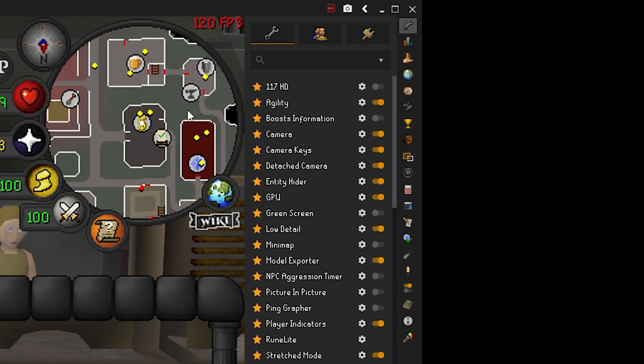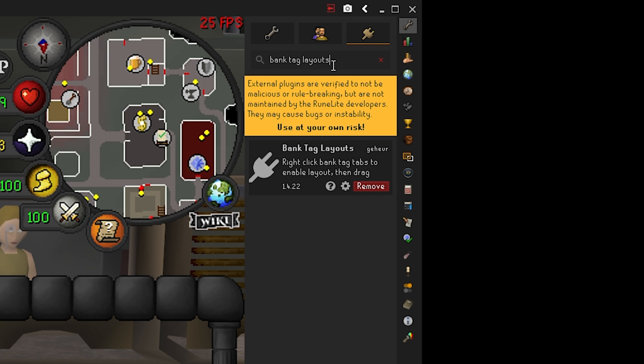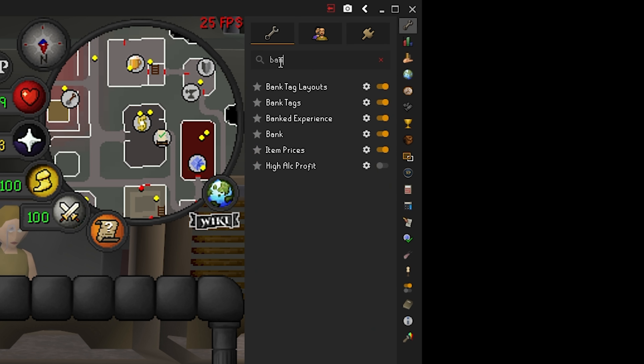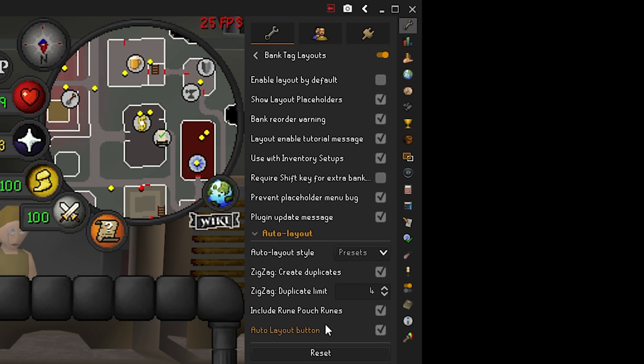To get this plugin, go into RuneLite, open the Plugin Hub, and search for Bank Tag Layouts. Install it — you'll find it listed under the same name, Bank Tag Layouts. Make sure it's enabled and change the settings however you prefer. I'm going to show you more about the Auto Layout Style, which is the most important setting, later in the video.